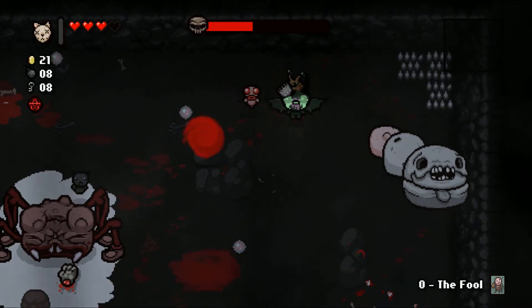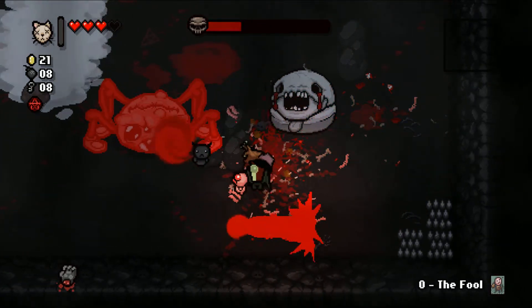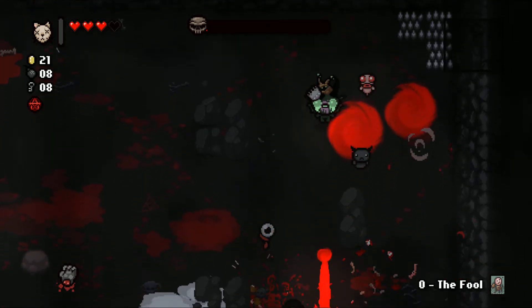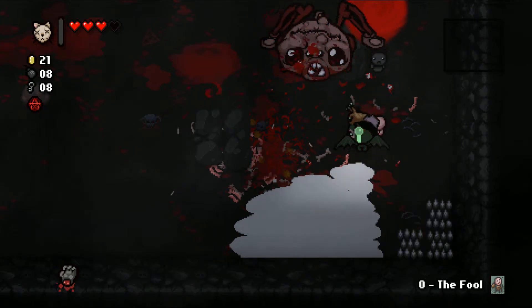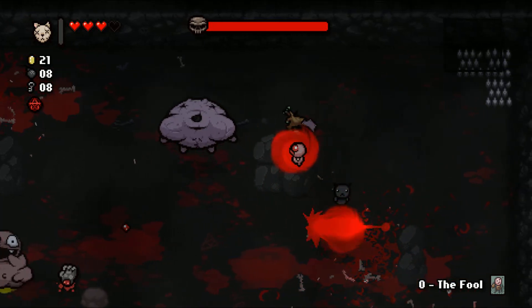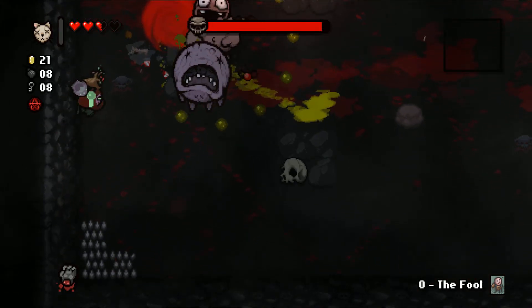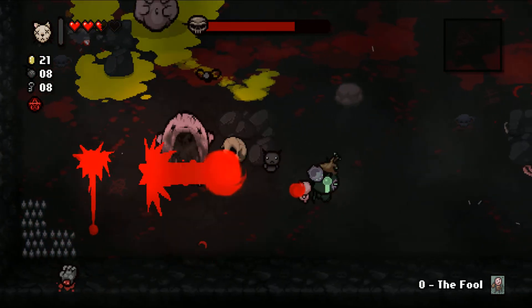I'm saving Tammy's Head for this little bugger - I don't want it to poop red poop. It seems to me that most of our damage is going to be dealt from the pools. Now we have Duke of Flies and Peep. If it looks bad I'm going to bail - I'm not going to finish the boss rush.